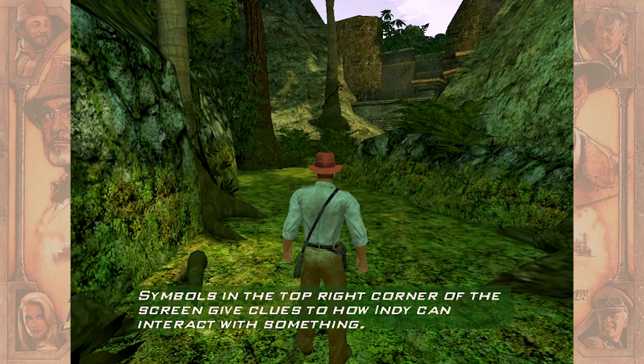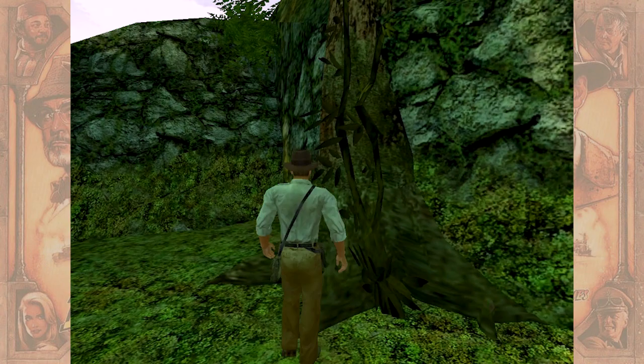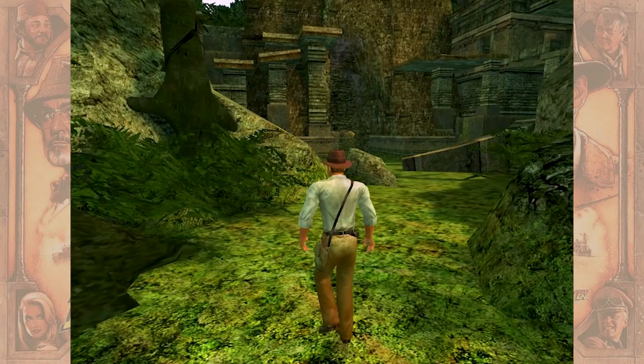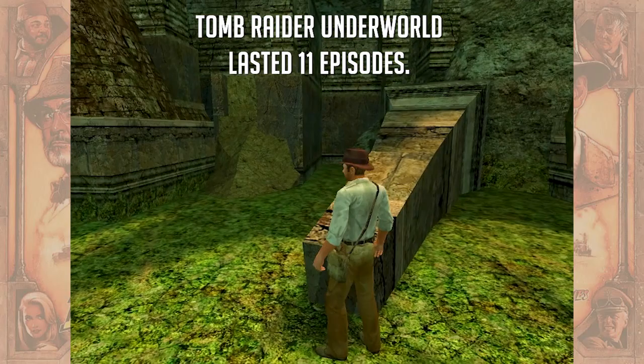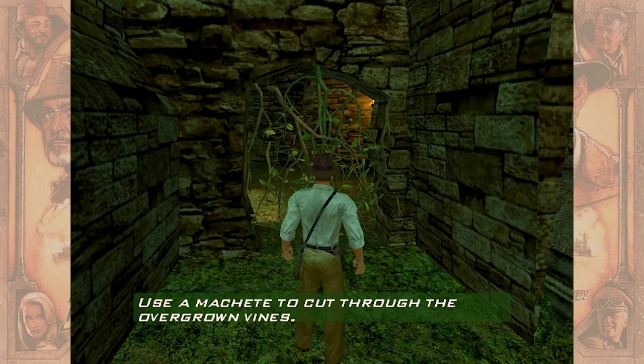I do a lot of investigating, so sometimes that's frustrating for people, but I want to see what a game has to offer. Symbols in the top right corner of the screen give clues to how Indy can interact with something. Can I interact with these roots? They look like slugs or something. I wonder if there will be a hot professor or archaeologist in this game.